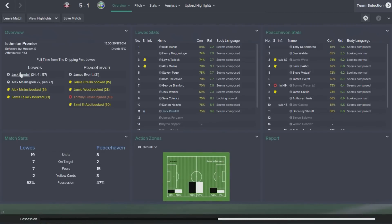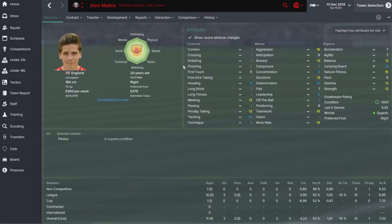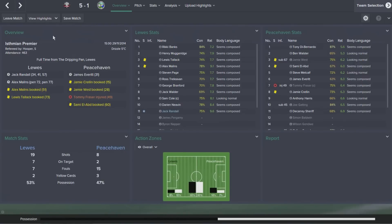The next game was against Peacehaven, where Jack Randall got three goals. Malins also got two from the penalty spot — 12 penalty taking for a centre back is not too shabby and he's been making the most of that. His finishing and composure aren't the best but we lack a decent penalty taker, and he showed his class there. All in all a great result — I didn't even make any subs, that's how comfortable it was.